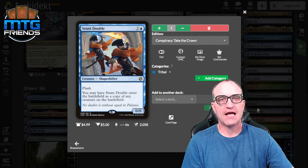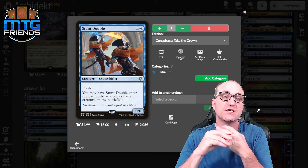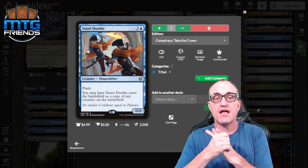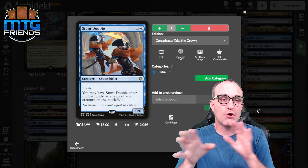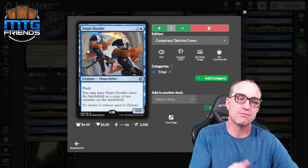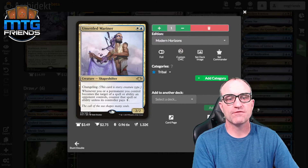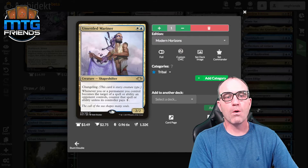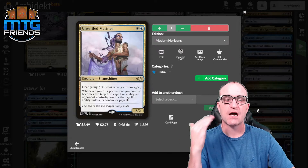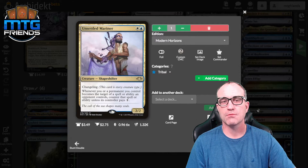Stunt Double has flash — that's why it's in here. You may have it enter as a copy of any creature on the battlefield. Flash makes it very versatile: great for synergies, but also useful in a pinch if you need a blocker against something coming at your face. Unsettled Mariner for two — a 2/2 changeling. Whenever you or a permanent you control becomes the target of a spell or ability an opponent controls, counter it unless its controller pays one. Essentially it has ward one.